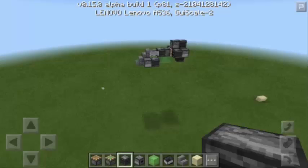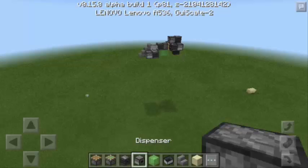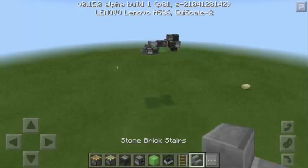Here are the things that you need. The first one is Piston, Sticky Piston, Observer Block, Dispenser, Slime Block, Mine Cart, Rail, Sand, and Stone Brick Stairs.